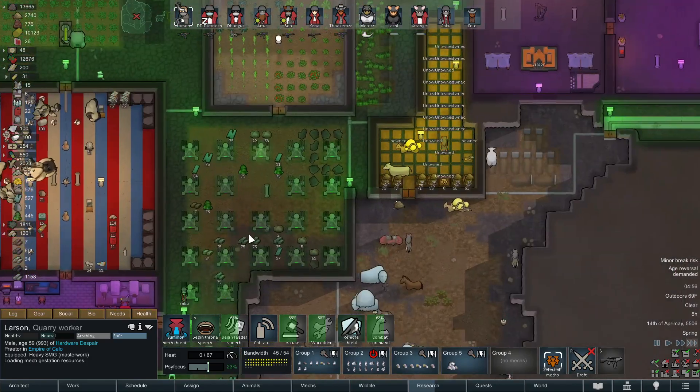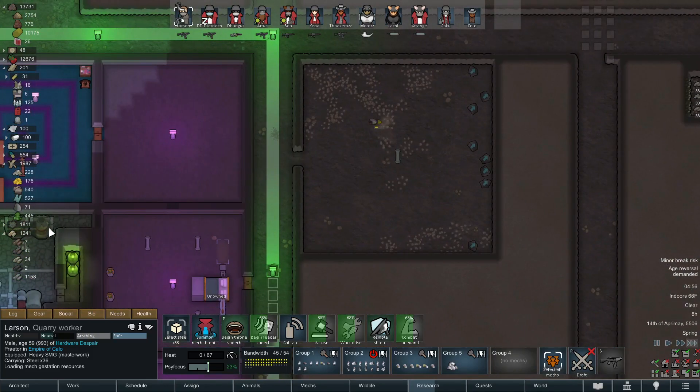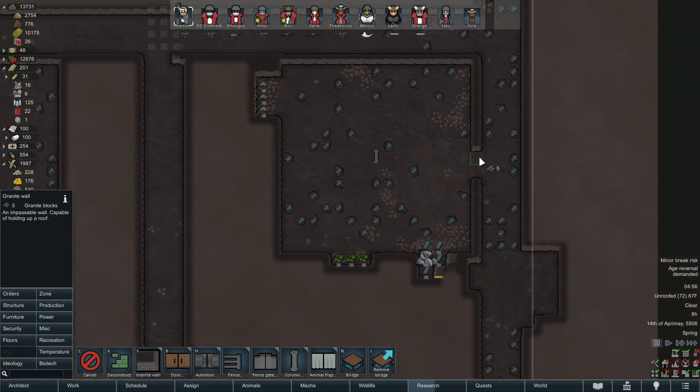We're looking at 44 of 54 on bandwidth, so I've pretty much maxed out this area. What we'll end up doing over here is setting up some more bandwidth. One thing I want to do before we summon these hives is lay down some wall here.